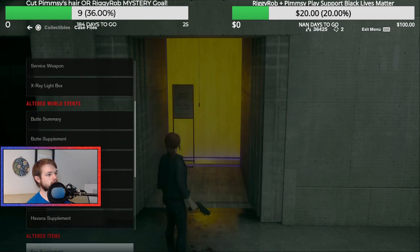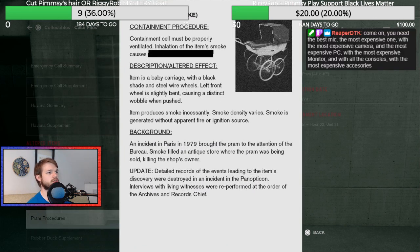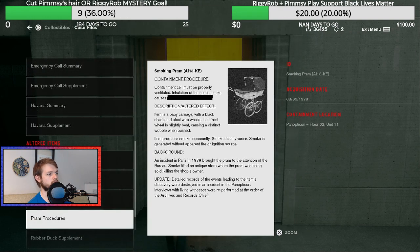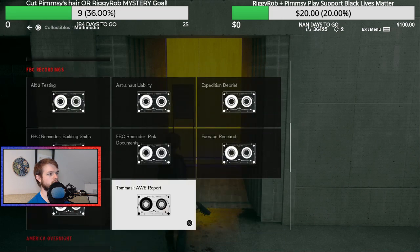Let's have a look-see at what else we have. Pram Procedures: containment cell must be properly ventilated. Inhalation of the item smoke causes blank. Item is a baby carriage with a black shade and steel wire wheels. Left front wheel is slightly bent, causing a distinct wobble when pushed. Item produces smoke incessantly. Smoke density varies. Smoke is generated without apparent fire or ignition source. An incident in Paris in 1979 brought the pram to the attention of the Bureau. Smoke filled an antique store where the pram was being sold, killing the shop's owner. Detailed records were destroyed in an incident in the Panopticon. That's the FBC reminder about pink documents.